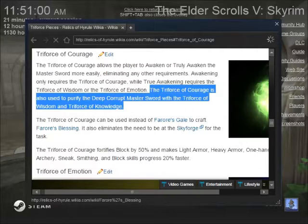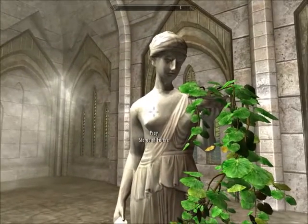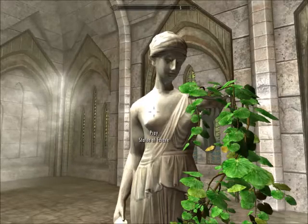The Triforce of Courage can also be used to purify the Deep Corrupt Master Sword, which cannot be done without the Triforce pieces. You also need the Triforce of Wisdom and the Triforce of Knowledge — the Triforce of Emotion and the Triforce of Knowledge. I'll talk more about those later; they are not canon. So that's the Triforce of Courage — you get it by activating a Statue of Farore, either here or in Kakariko Chapel, with eight Tarnished Shards in your inventory.